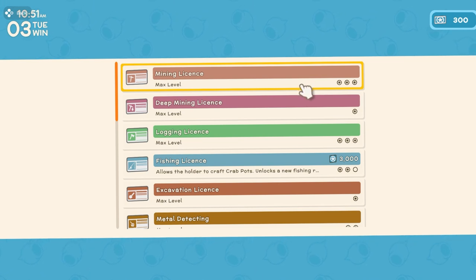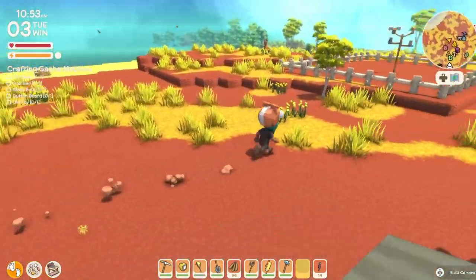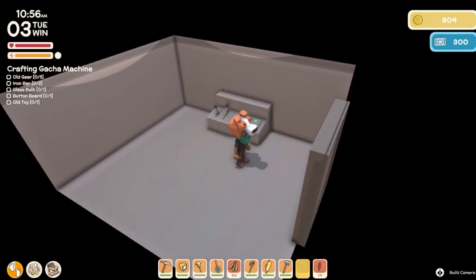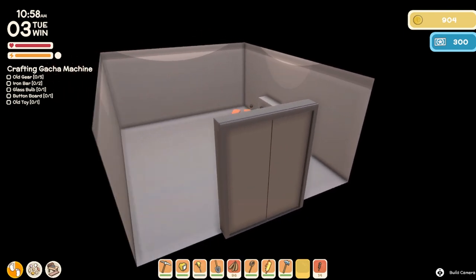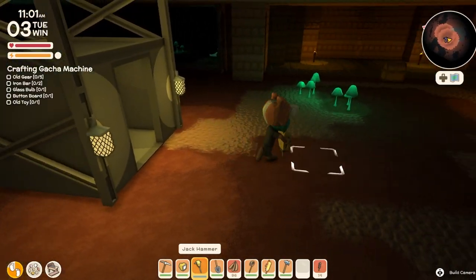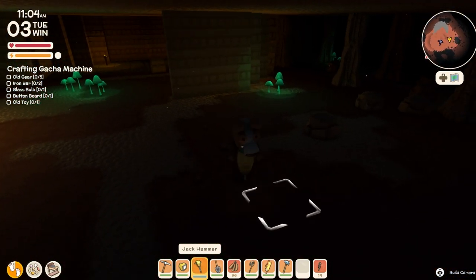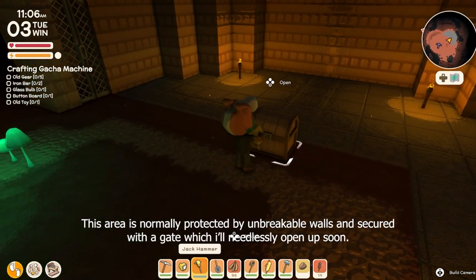Before you get access to the mine itself you can only mine on the surface, but we're gonna go inside. Use our pass to access the ground level, basement level, and the mine level. A jackhammer is better than an actual pickaxe — sometimes you'll find things like a chest.